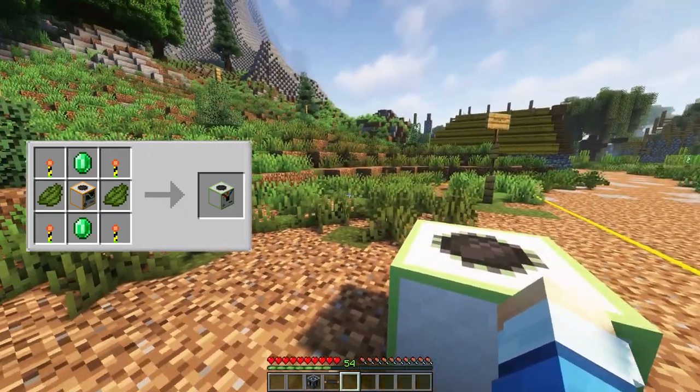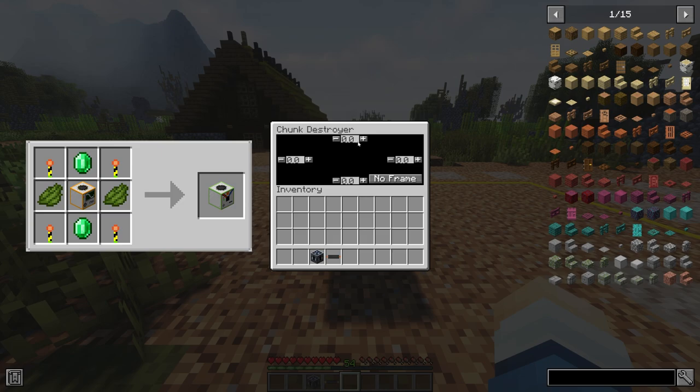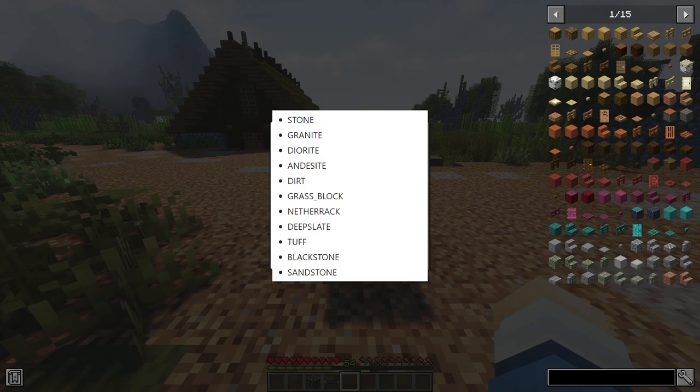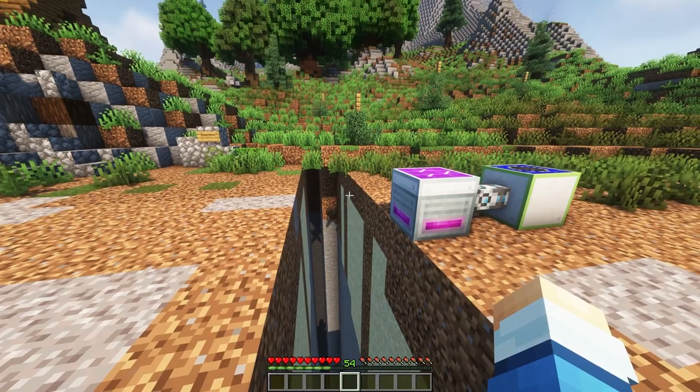There's also another machine called the chunk destroyer. The chunk destroyer works like the quarry, but the machine will remove all blocks inside of the chunk it has been placed in. You can also right-click on the chunk destroyer and add chunks one by one by clicking on the plus signs. As an added bonus, the chunk destroyer will remove certain blocks shown on screen and not place them in the chest — great so you don't overload your system with stone or dirt.